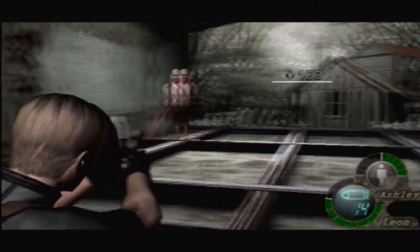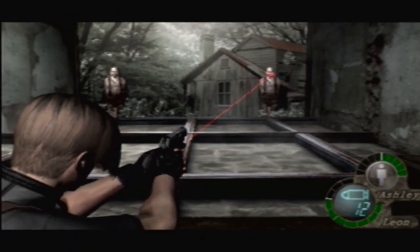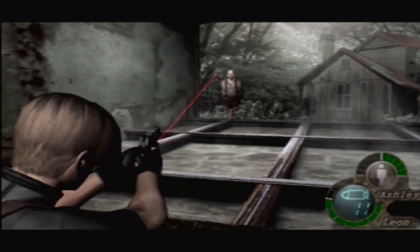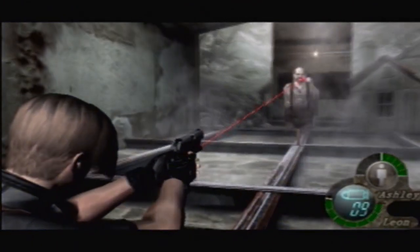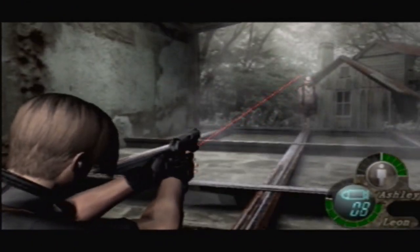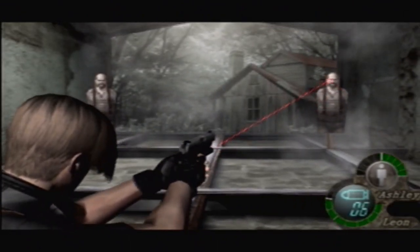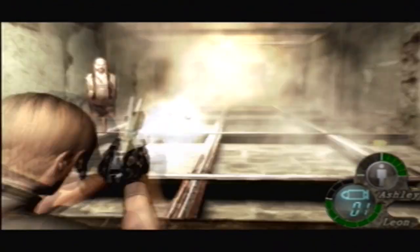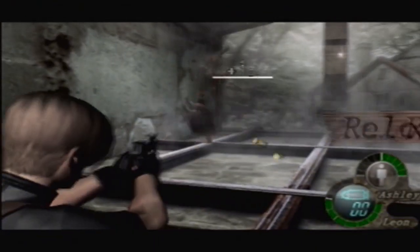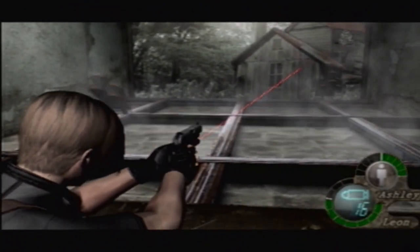What you gotta do here is pretty much aim for the heads. You get more points if you aim for the head of these Ganados. Then you'll unlock the Salazar target you see over there — just like I did, and there you go. I just unlocked another one. And now we get to reload. It is a little tough; it starts off easier and gets harder as it goes.